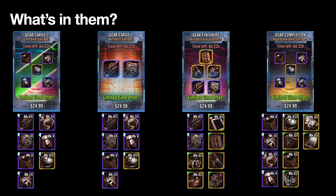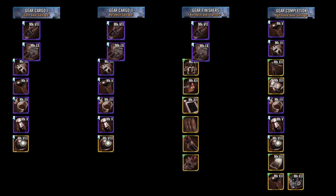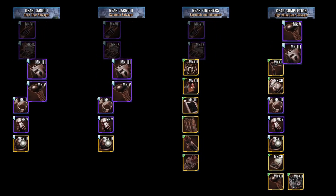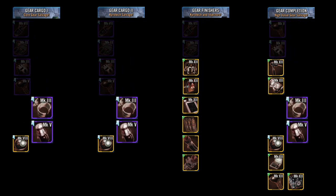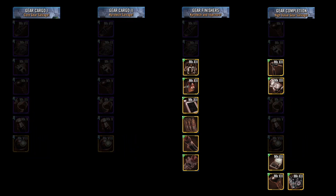The Gear Finisher and Gear Completion are more about the Gear 12 finishing. The Gear Completion — that's the three gear items on the left side of a Gear 12 character. The Gear Finisher is the three items on the right side when you're trying to apply gear at Gear 12. The Cargo Gear One and Two offer exactly the same materials but in different quantities. At least three of them have Chiro-Tech, three have Carbonite, three have Stun Cuffs, Droid Callers, and three have the golden eyeballs.